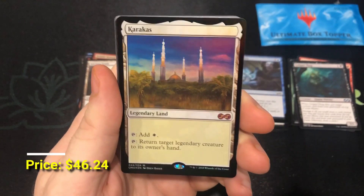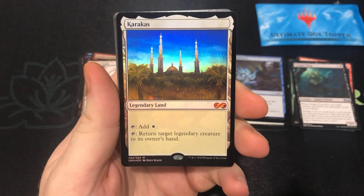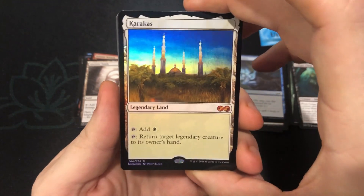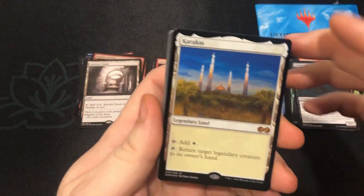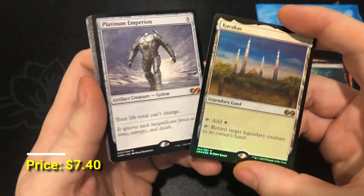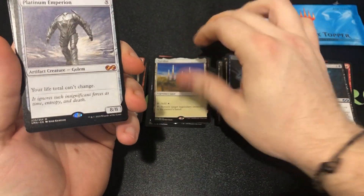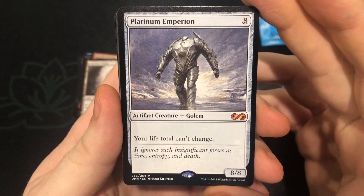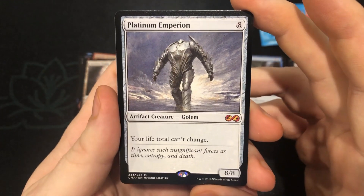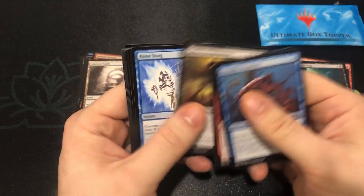Whoa! That caught me off guard — wow! A Foil Craterhoof Behemoth! I'm not gonna lie, I was feeling a little bit sad, like, where are all the giant hits? Well, here it is. What a good pack! A Double Mythic pack — we got a Foil Craterhoof followed by the beautiful Platinum Emperion. Your life total can't change. Oh my god. That was good!